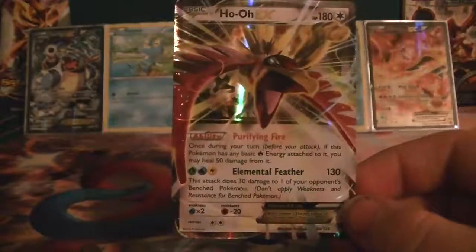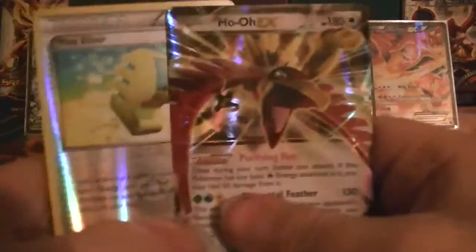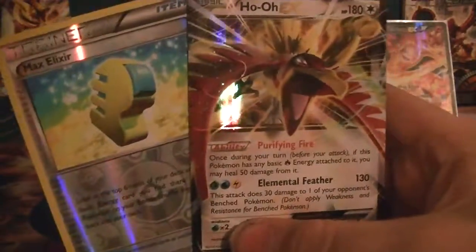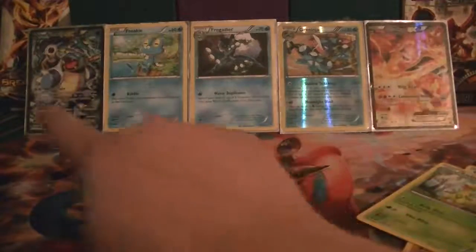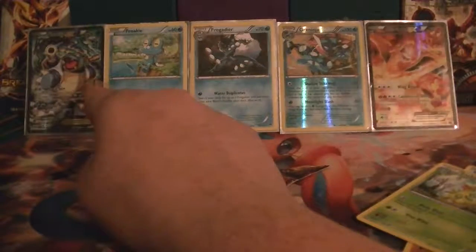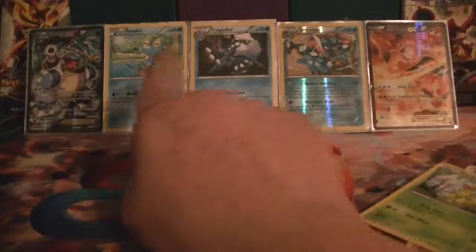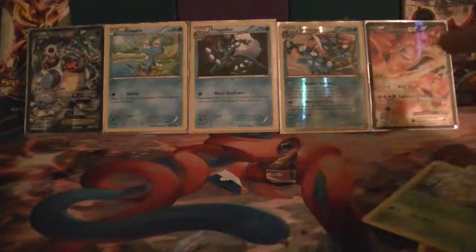I am happy with this. It was the first pack — Greninja brought us the luck, baby! We got Generations Blastoise, by the way — I got that in a trade, I did not get the box, so you did not miss anything. Got Froakie, Frogadier, the Reverse Greninja, and the Charizard.